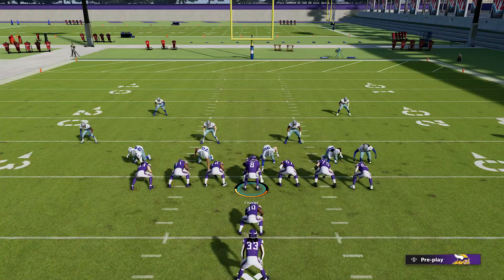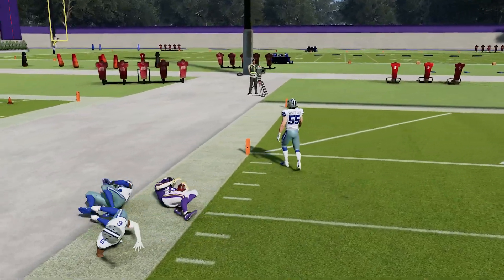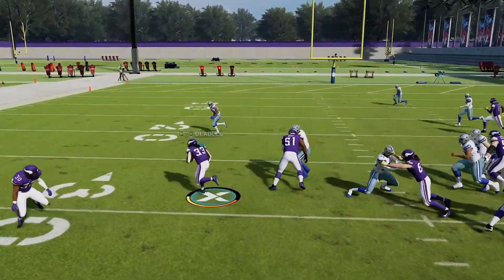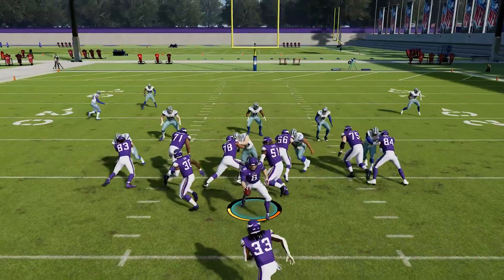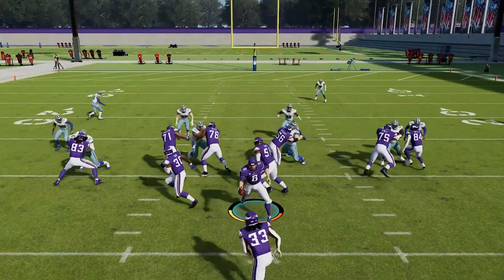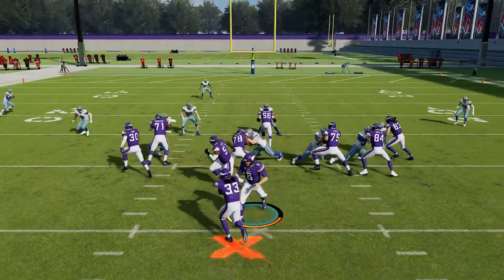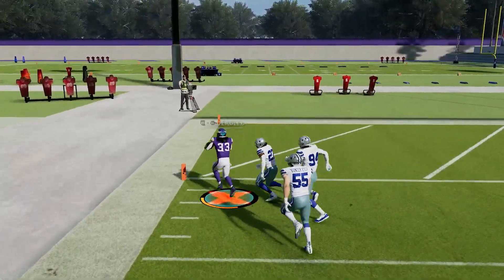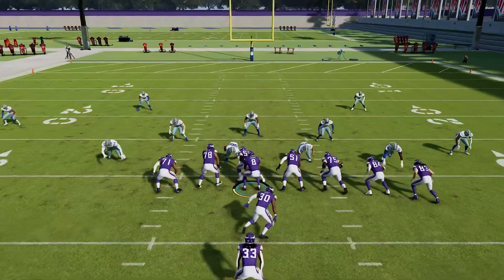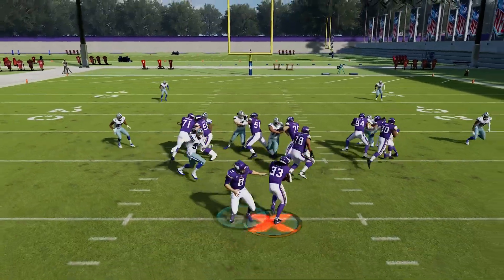Next up we're going to look at the halfback power. This is also a very good run. I find it works better when you flip this run to the opposite side. To flip a run, use the right joystick at the line of scrimmage — these runs naturally go to the right, but flicking the right stick to the left before you snap lets you run it left. I feel like the blocking just sets up way better with these runs to the left. It's not one of the best runs in the game, but it's definitely one of the better ones — the blocking can get really good because you have multiple people pulling out in front of you. It just feels like the lanes open up more when you flip it.